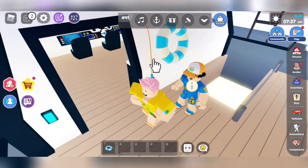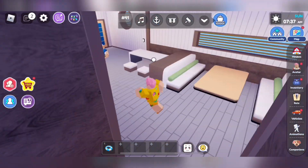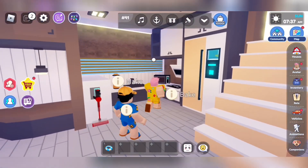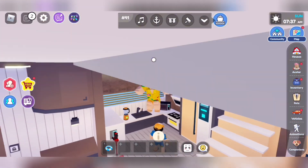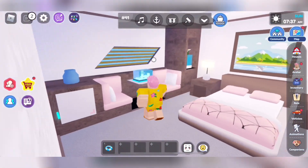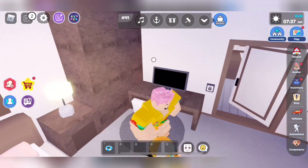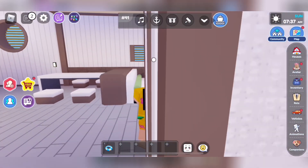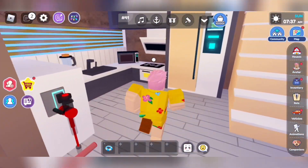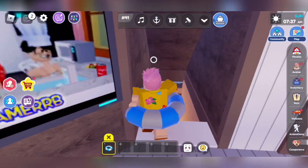Lucky we have some life jackets and some fishing rods. Down here we have the lamp, the kitchen, the bed, the seating area, and the computer. Look at that material — that is so amazing! We already showed the kitchen, so let's go all the way down.